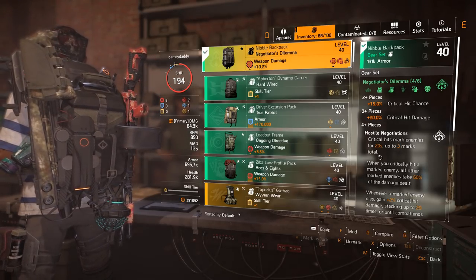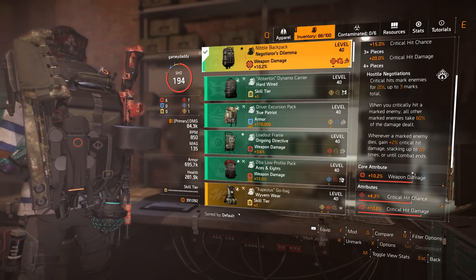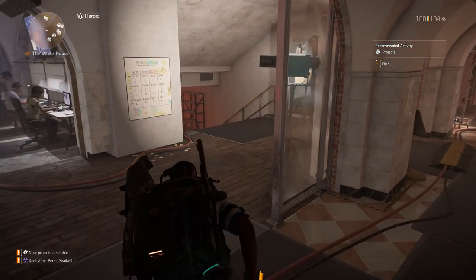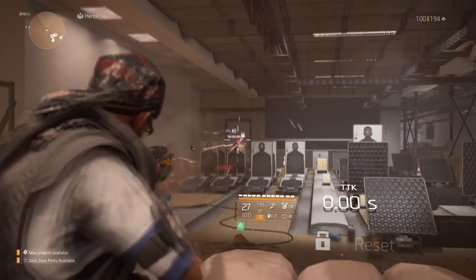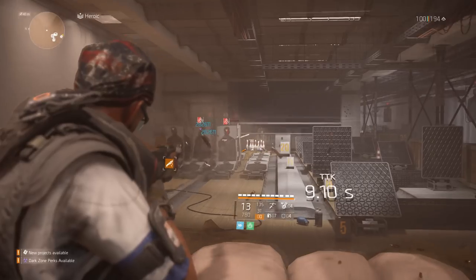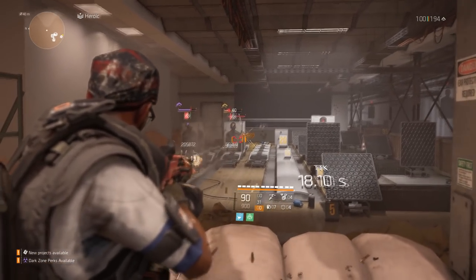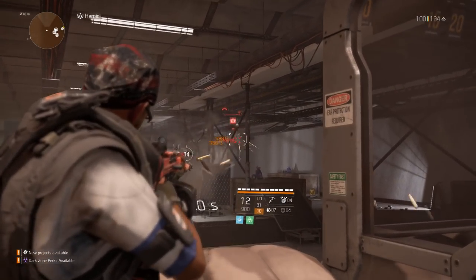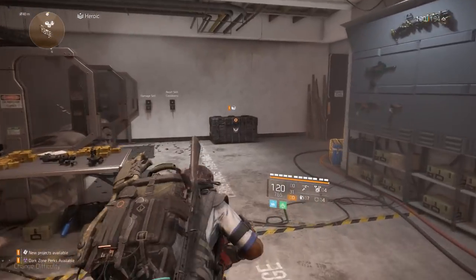Then I use Negotiator's Dilemma, which lets me mark hostiles and deal critical hit damage to them. Marked hostiles stay marked for 20 seconds, and when I deal damage to other hostiles, the marked ones take damage as well. So if I mark a few enemies and then shoot a different one, the marked ones go down too — I didn't even shoot them directly. This is the beauty of using this gear set.